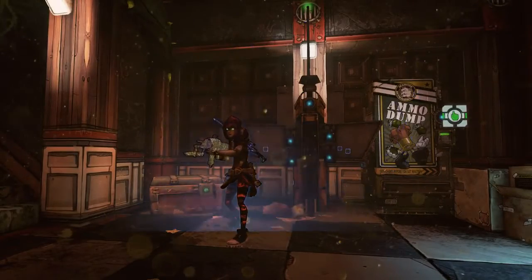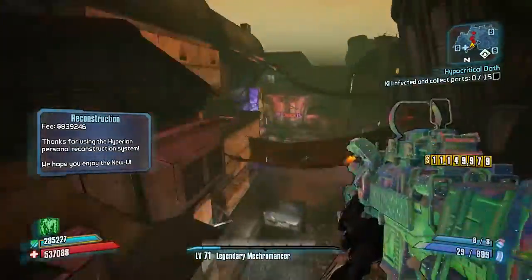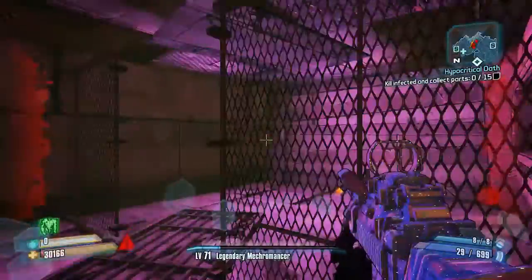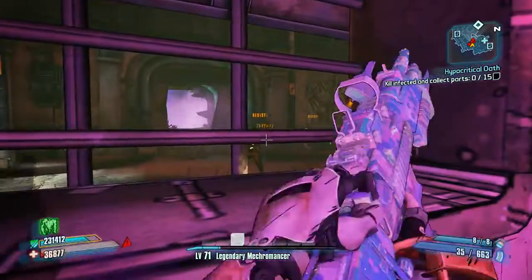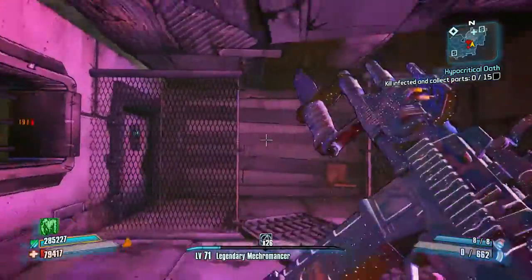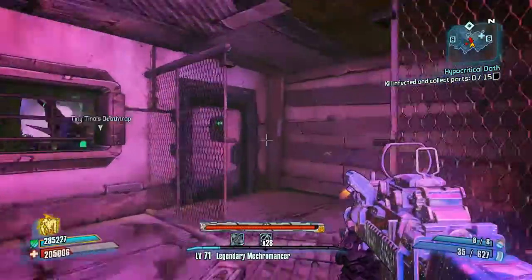We'll probably just run past these guys. The area where you pick the iridium up — the doors are open, or you can open them. You can also hit him. Death Trap, go do some stuff so I can run out.